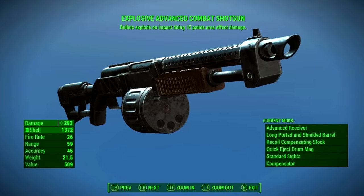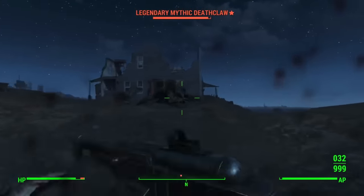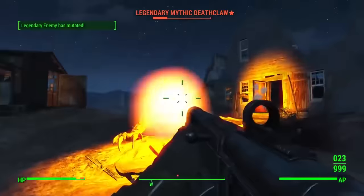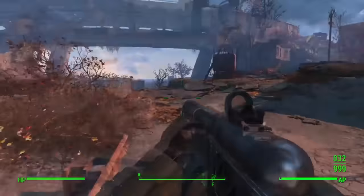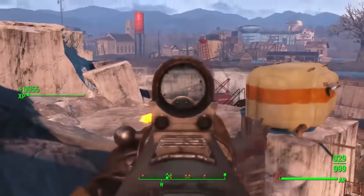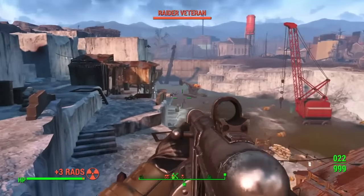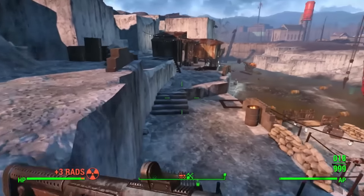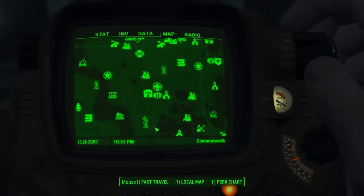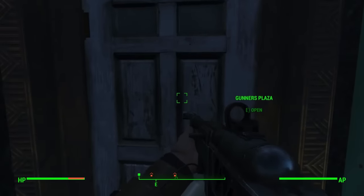The next weapon is the Explosive Shotgun — probably the most powerful weapon in terms of raw damage in the game. The Explosive legendary effect paired with Demolition Expert fully maxed out and a combat shotgun means each pellet does 15 points of explosive damage. The area-of-effect means you can shoot the ground and hit multiple enemies at once. One of the better locations to farm for a legendary shotgun is inside Gunner's Plaza, where legendary shotgun variants tend to drop more frequently.